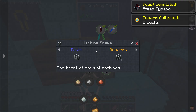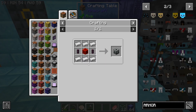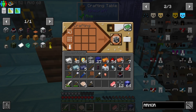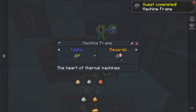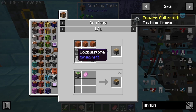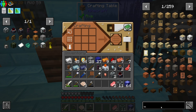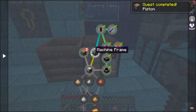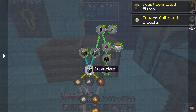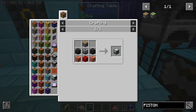Now we need to make a machine casing, which is simple — hopefully. Yes, I need to make more fluid ducts, so I'm going to make some more. Let me grab that extra machine frame. A piston — wait. I have the resources to make a piston. Do I need a piston for the pulverizer? I do need a piston for the pulverizer. Why didn't I put the pulverizer into my crafting thing?